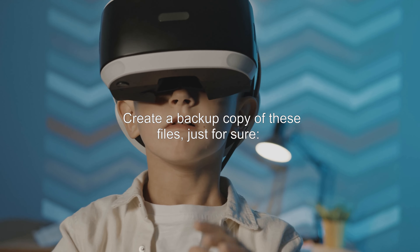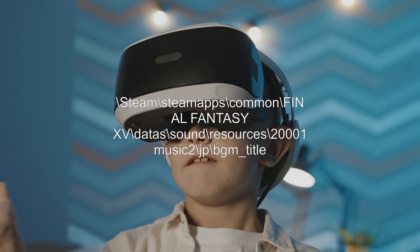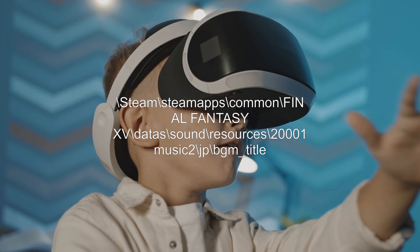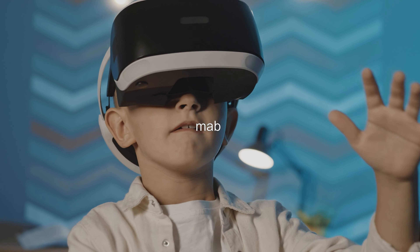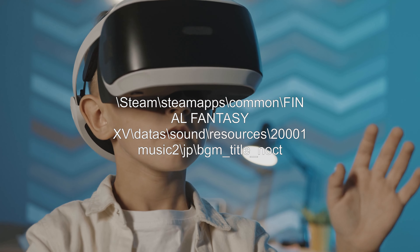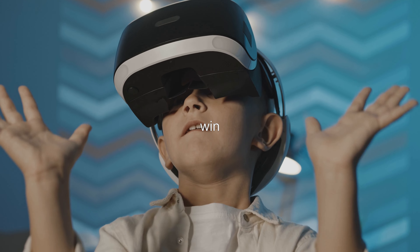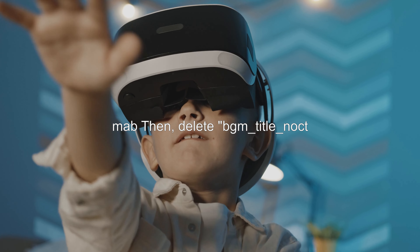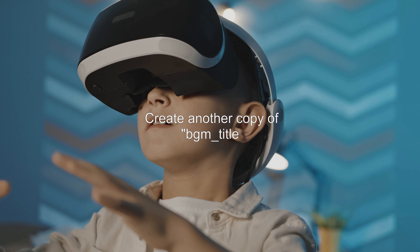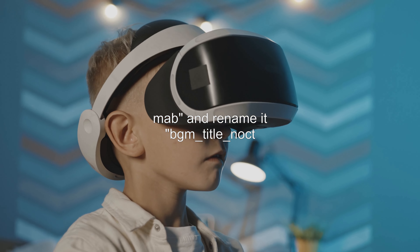Answer 2: Create a backup copy of these files, just to be sure. Navigate to: Steam > Steam Apps > Common > Final Fantasy 15 > Datas > Sound > Resources > 200001 Music 2 > JP. Then find the file BGM_Title_Noct_Win.mab and delete BGM_Title_Noct_Win.mab.